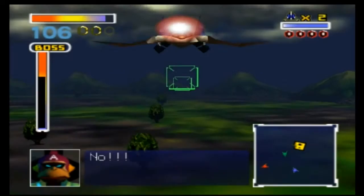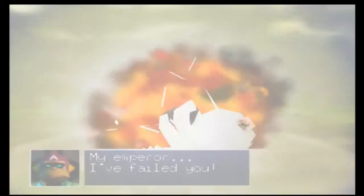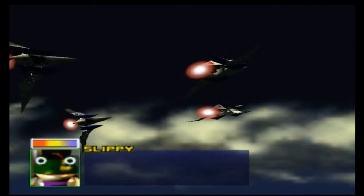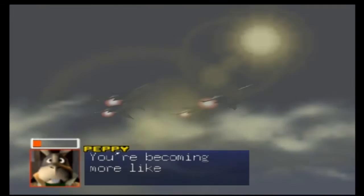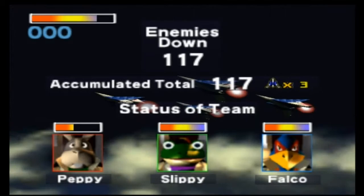Peppy is getting torn up. There we go - very simple. Could have taken him out a while ago but just showing some stuff off. If a teammate gets taken down they're not down for good - they're just down for the next level. 'You did it! I was worried for a moment.' 'You're becoming more like your father.' So like I said, there is a second path we can take - this is down the easy path.